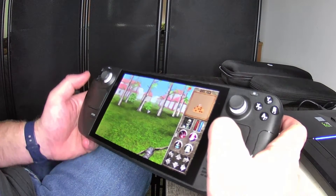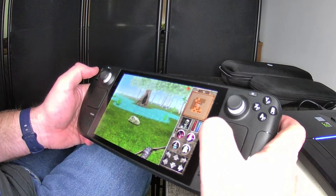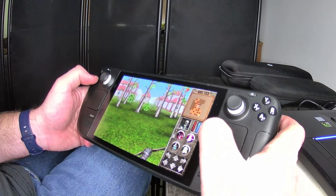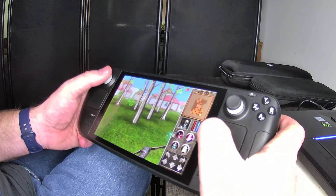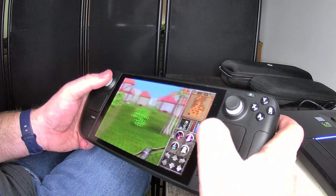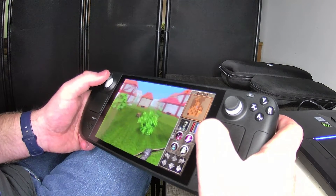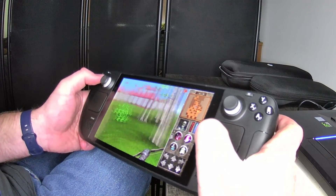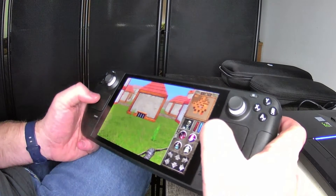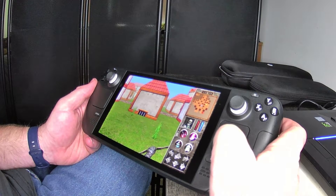With the D-pad you can turn — right is turn right, left is turn left, up is move forward, down is move backwards. Looks like you can also use the left joystick. The way it moves is interesting — I would probably choose the D-pad just because I like to have more control.